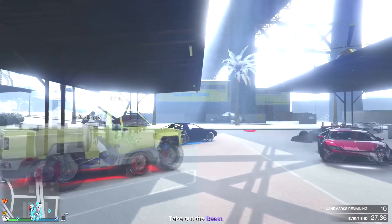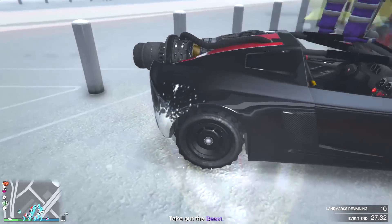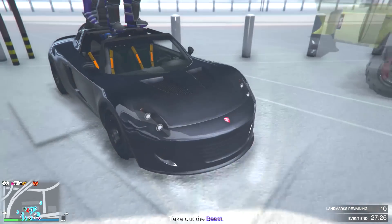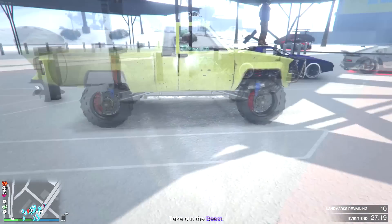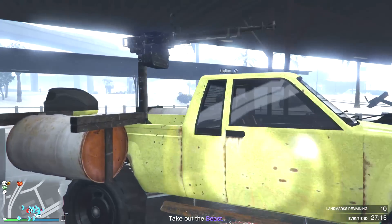Then we got Cats here with his Rocket Voltic — he put off-road tires and all blacked-out tires on it. I don't know man, I wish there was more customization for this car apart from that and the paint job, but you can't do much to it, so whatever.